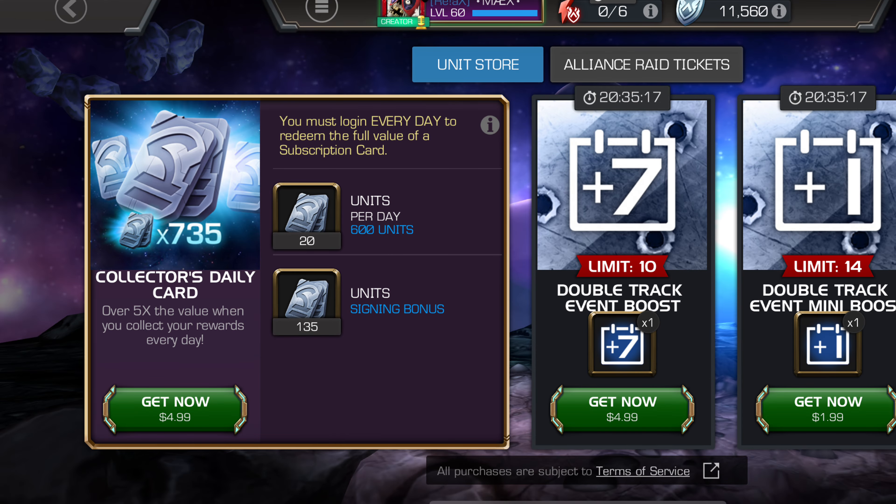If you're considering spending five dollars, I would definitely not pick this up if that's the only thing you're going to be spending. There's a Collector's Daily Card that gives you 735 units over a period of a month — a 30-day card — but gives you an instant 135 units. The Piggy Bank gives you only 125, which is 10 units less. But in the long run, you get an additional 600 units for the five dollars, so the Collector's Daily Card is a lot better than the Piggy Bank.